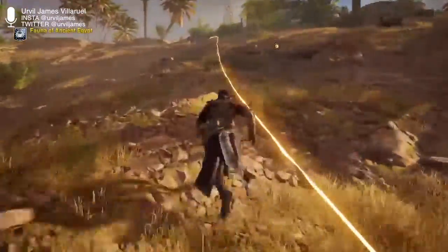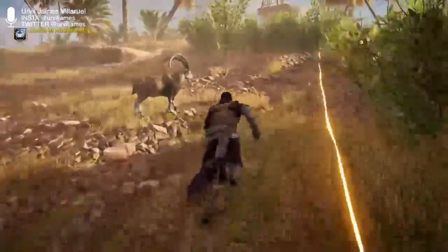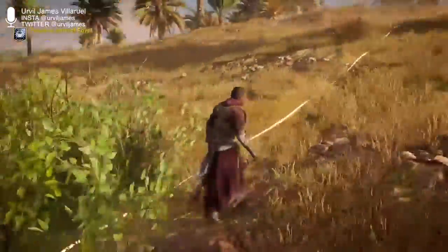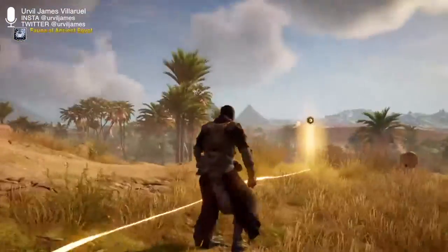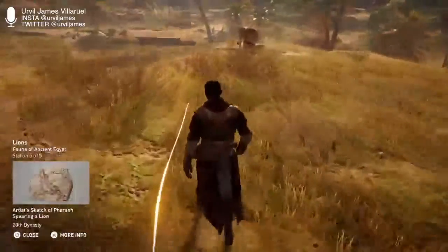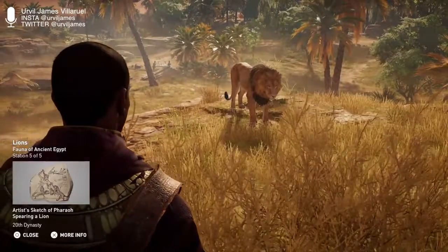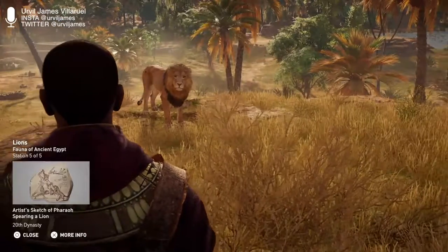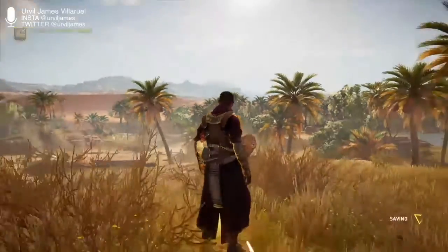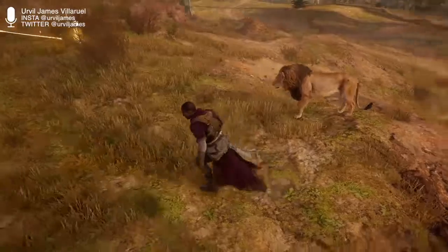Although you never think that Egypt had a lot of water areas before. Lions — while all animals had sacred meanings, lions in particular represented power and royalty to ancient Egyptians. They were so prized by pharaohs that they were hunted to extinction within Egypt. There were lions back here too — I didn't know that. The female lion is more vicious.